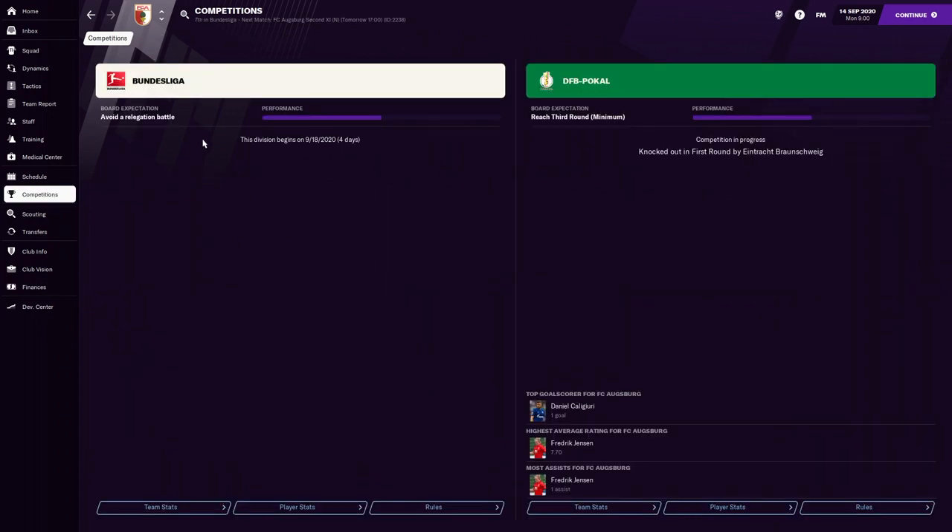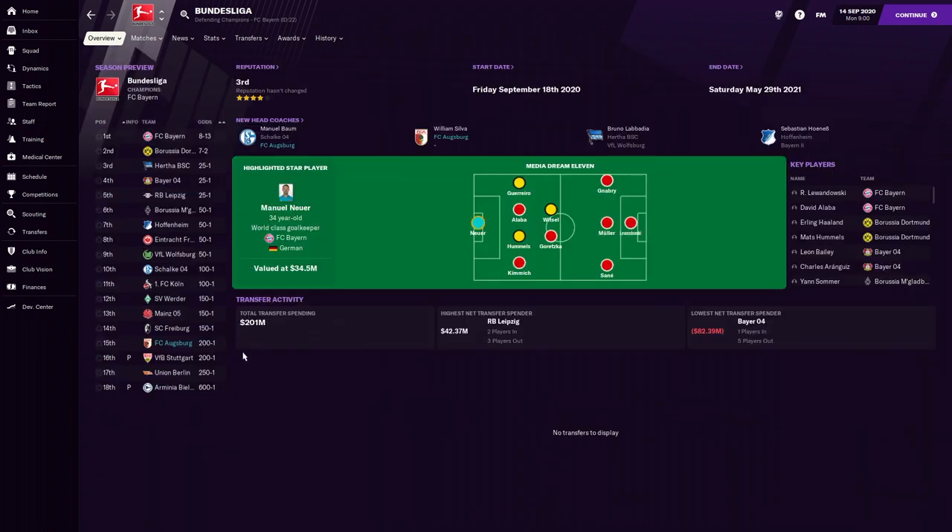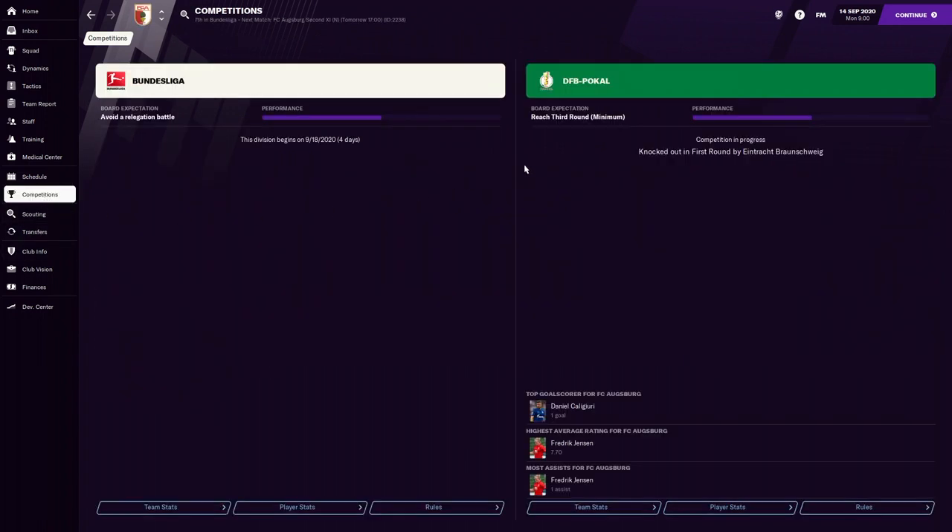Looking at competitions, in the Bundesliga the board wants us to avoid a relegation battle. In the season preview we're predicted to finish 15th, so it'll be very close. In the DFB Pokal the board expects us to reach the third round minimum, entering in the first round — I think that's manageable.